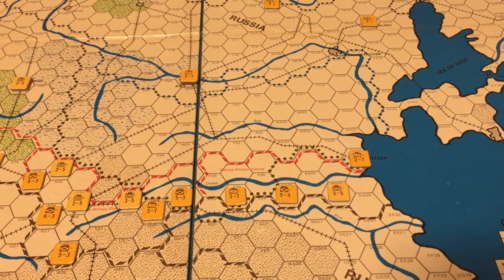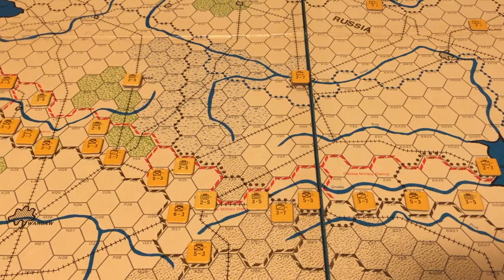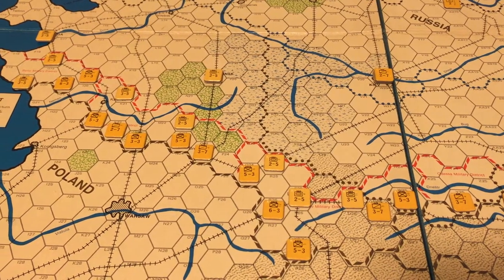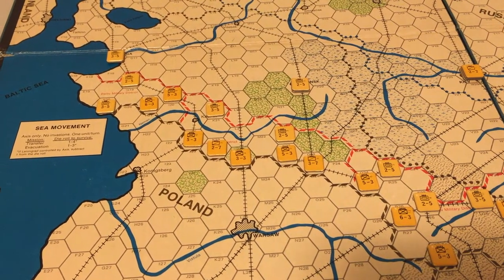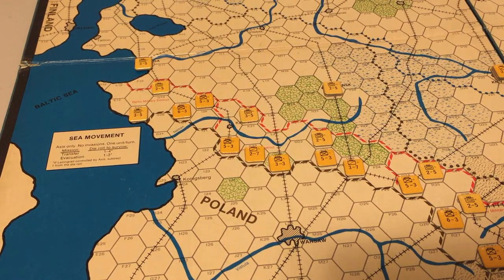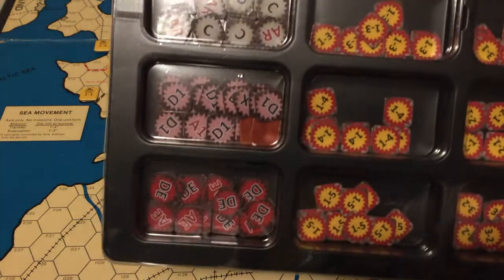Stuka Joe here and today we'll be doing something experimental. We're going to play the Russian campaign using a more condensed way of showing the playthrough. You will not be seeing my hands, and you will see movement and combat occurring in different sectors of the map. You will be able to see the movement of all the units in a specific sector, followed by the attacks, combat results, and combat effects in that sector before moving to the next.